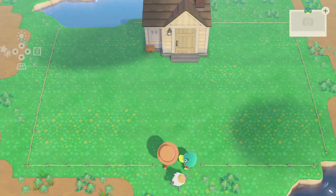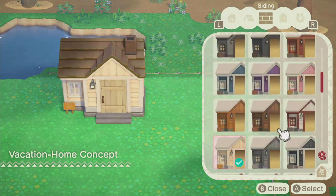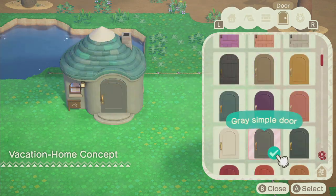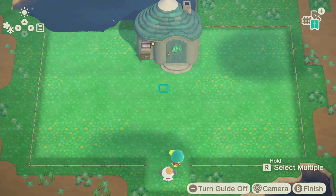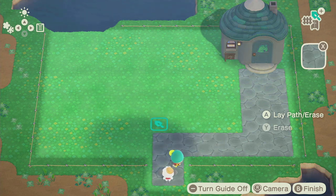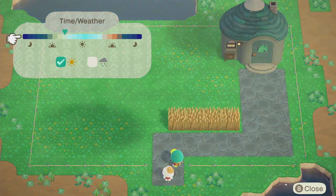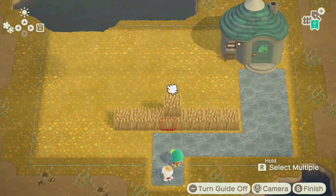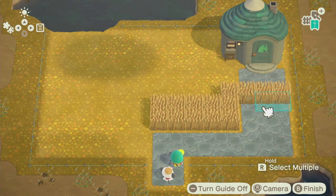It still shows me the things he likes but I don't have to actually use any of it, which is great. I'm going to start with the outside — I want it to kind of look like a university. I really want a brick outside but I don't think there is a brick exterior, which sucks.